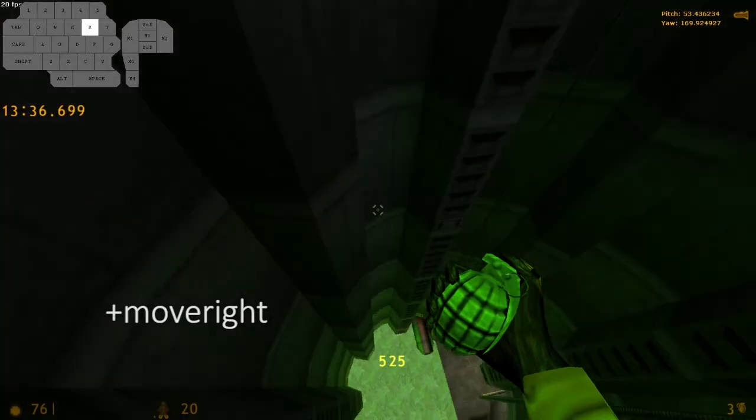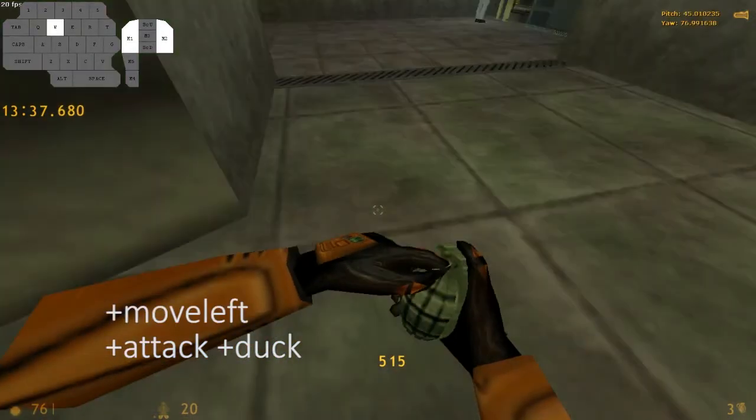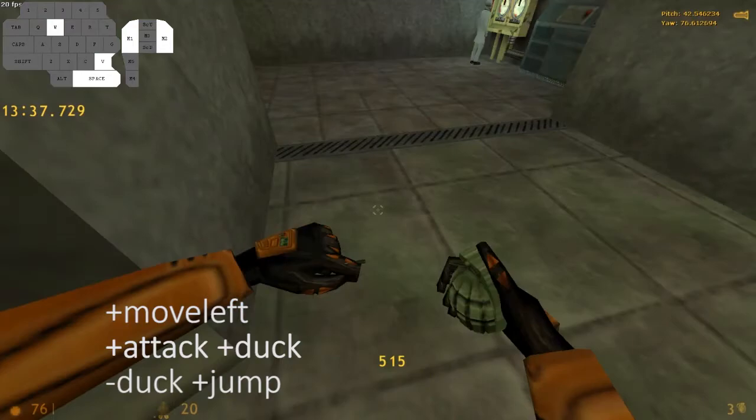You circle down the pit and shortly before the ground, press plus duck and plus attack to charge up a grenade for later use. When reaching the frame about 2 units above the ground, you press plus jump and minus duck at the same time to perform the jump bug.